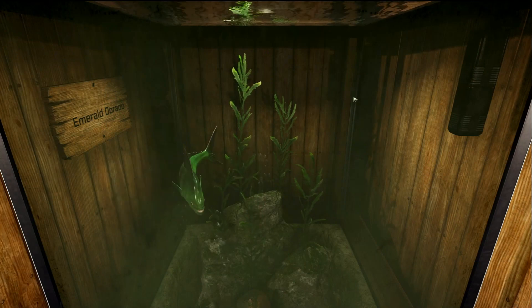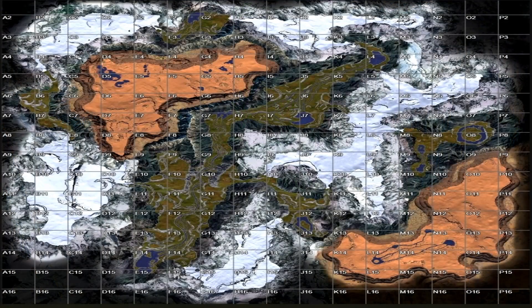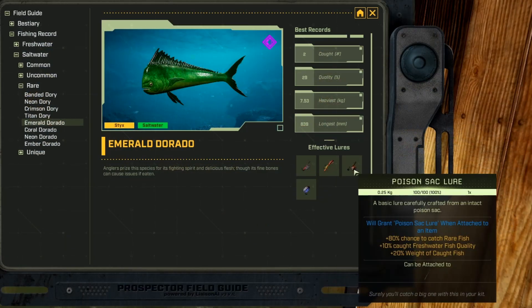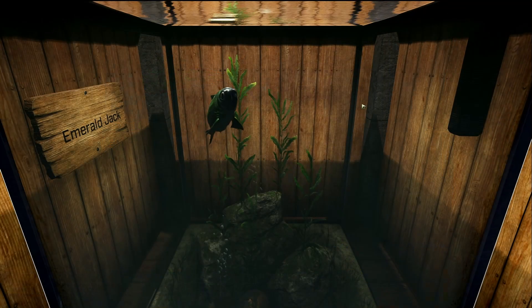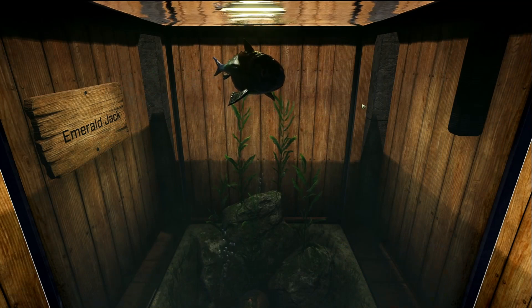The Emerald Dorado is a saltwater rare fish. I've only found this fish on Sticks — in the ponds at M12 and N13 in the Oasis. I think you can also find it pretty much anywhere in the Oasis and in any caves in the Dusty Barons. This fish's favorite lures are the dog tag, rubber, poison, and white jelly lures.